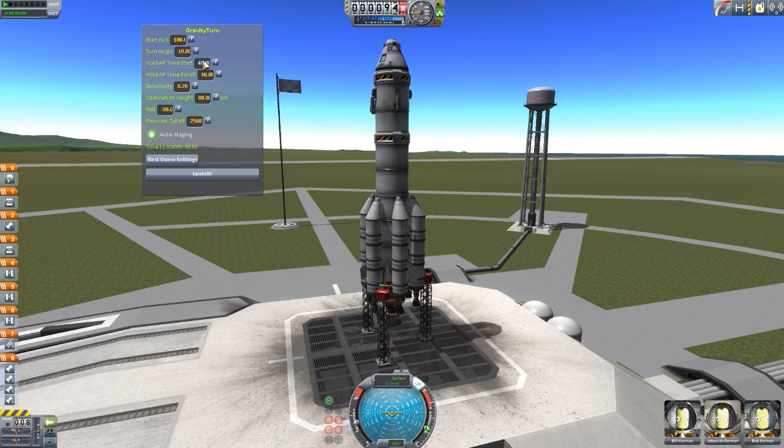You start the time at 40 seconds, and then you can finish it at holding another time — you can change it to hold at 50 or less, whatever you desire. It'll be easier to show once we're in flight. Eventually, this finish time will be completely useless because it does have to get you up to your destination altitude, which is set at 80 kilometers by default. These are all the default numbers that give you a basically perfectly efficient gravity turn into orbit. The sensitivity is basically the minimum throttle that you want the gravity turn to use — it won't go under 0.2, which is about 20%. The sensitivity is from 0 to 1, so 0.2 is roughly 20%, and that's the minimum throttle it will use to fly.